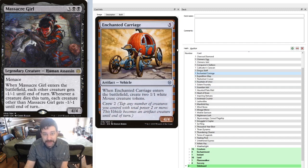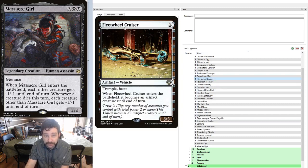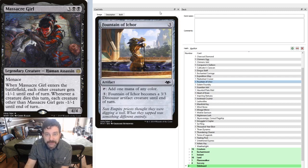Enchanted Carriage is an amazing vehicle for this deck — not only is it a 4/4 with a low crew cost of only 2 power, but it gives us 2 1/1 Mouse tokens, which is excellent fodder for our Massacre Girl. Expedition Map — you'll see what lands we're tutoring for with this later. Fleet Wheel Cruiser is a 5/3 with Trample and Haste, crews for 2, and the turn you play it, it's already a creature. The Fountain of Icor is a mana rock — pay 3, turn it into a 3/3, so why not?